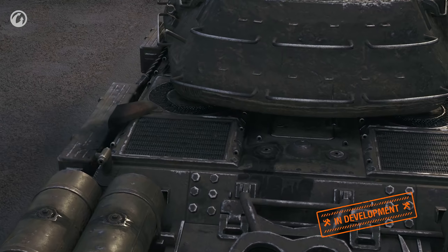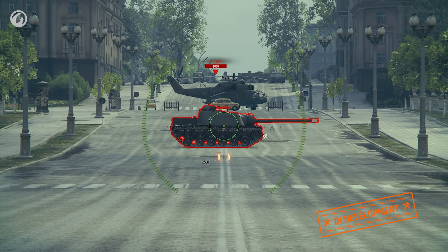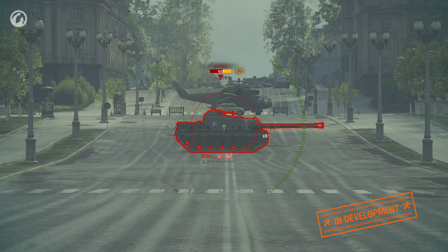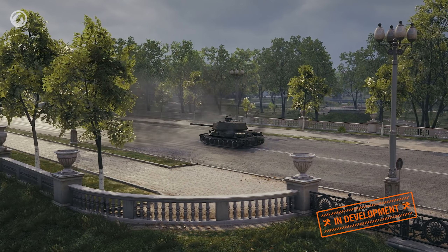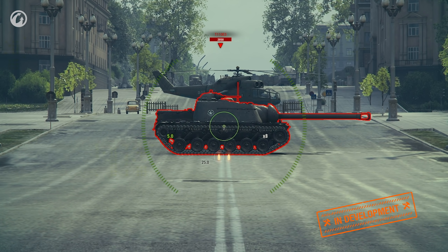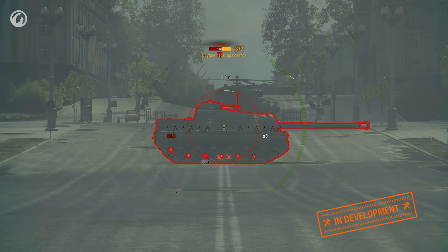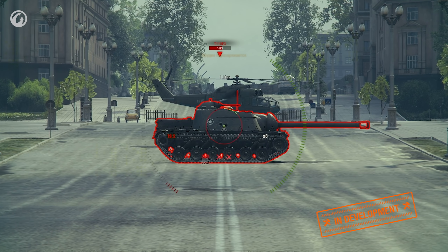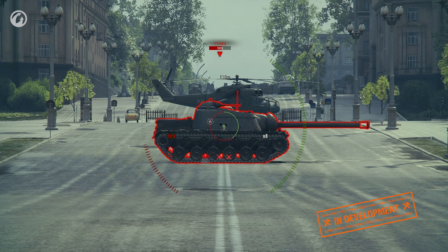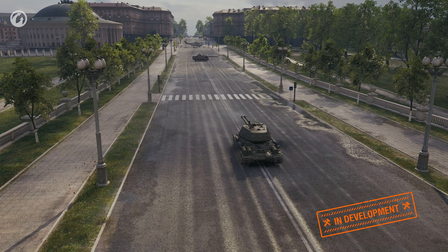The third and most interesting and unusual mode is the double shot— no other vehicle can do it. To fire both guns, click and hold the left mouse button. Shot preparation will start, lasting about three to four seconds, and the double shot fires automatically after preparation. The progress is shown close to the reticle and can be canceled at any time by releasing the left mouse button. After the double shot, both guns are locked for a couple of seconds and cannot be fired or loaded. After they are unlocked, shells are loaded sequentially to both guns. Once fully loaded, you can fire both guns again, as often as you like.